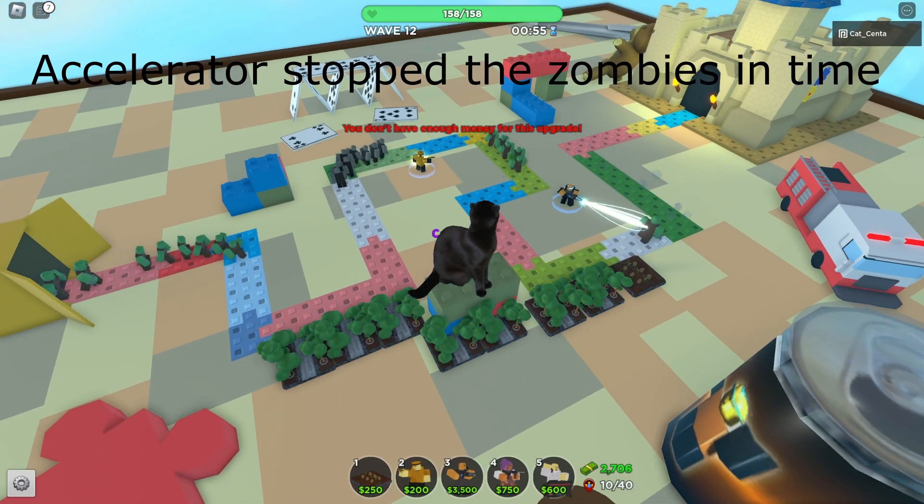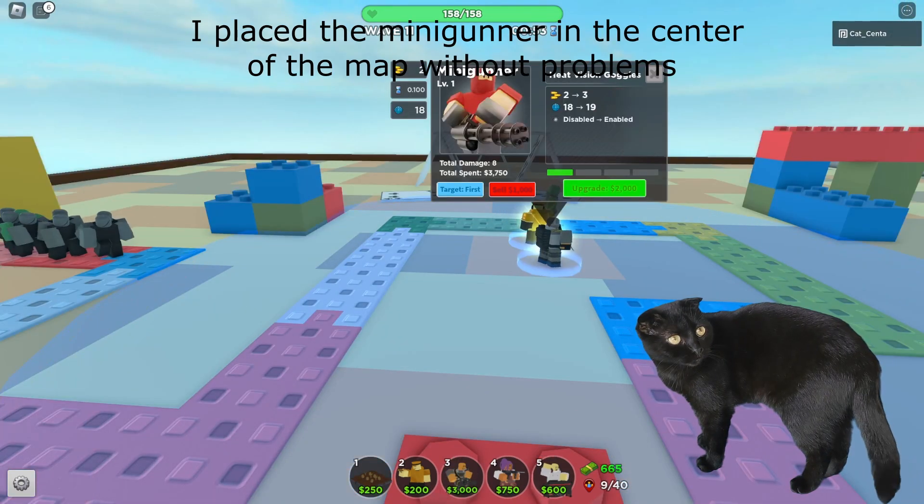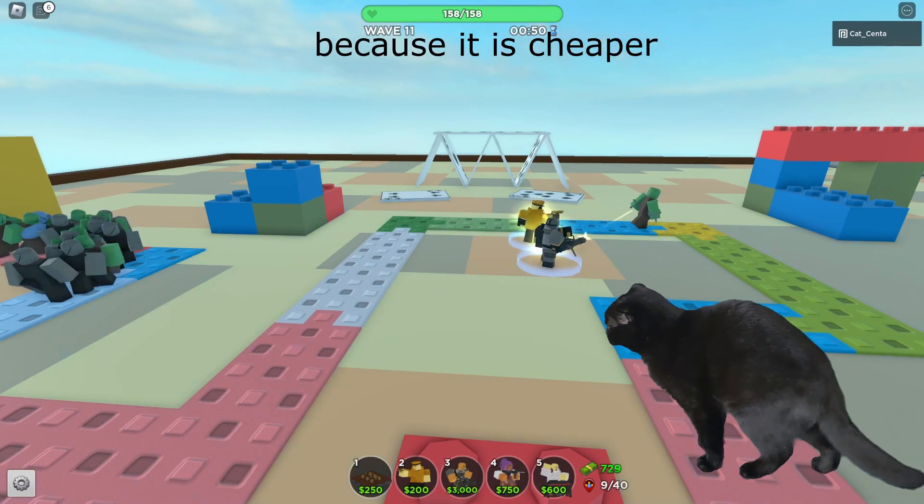The accelerator stopped the zombies in time, but I wanted to put it next to the scout. I placed the minigunner in the center of the map without problems, because it is cheaper.